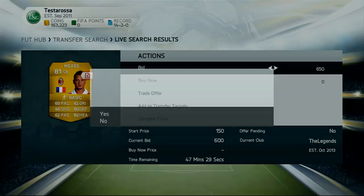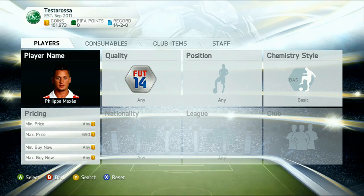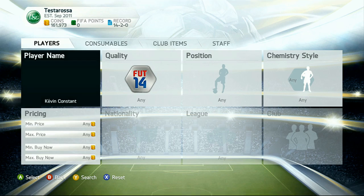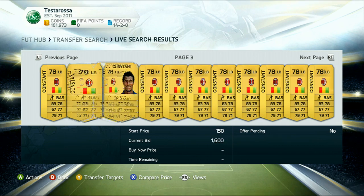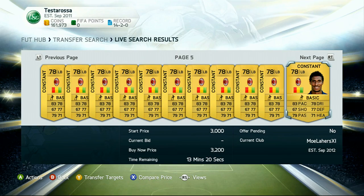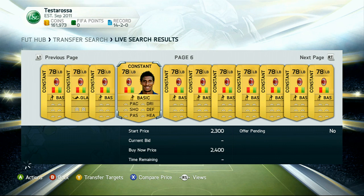A lot of people are impatient on Ultimate Team. For example, if they see a player up for 1,100 coins and there are no other buy-it-nows that are cheaper, and the next one has a 30-minute remaining time, they'll be like: I have 100,000 coins, why am I gonna wait 30 minutes? I'm just gonna buy this one for 1,100. That's what a lot of Ultimate Team players do and you have to take advantage of it. How many times have you said, forget it, I'm just gonna buy this one, I don't want to wait 15 minutes? You have to take advantage of it, and it really does work.